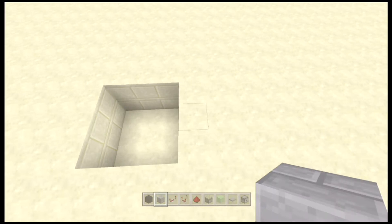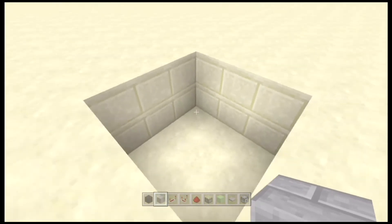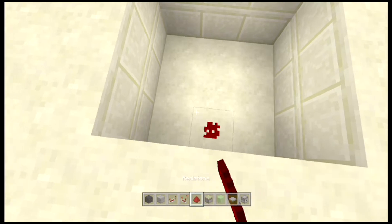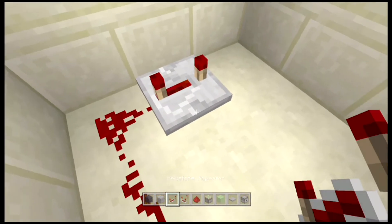Ok guys, time for the tutorial. Firstly you'll need an area of land that is 3 blocks by 3 blocks by 2 blocks high, and you want to place a piece of redstone here. You need to place a repeater and set that to 4 ticks delay.